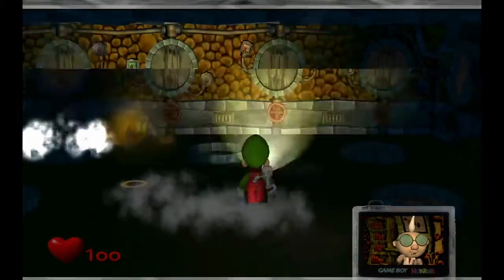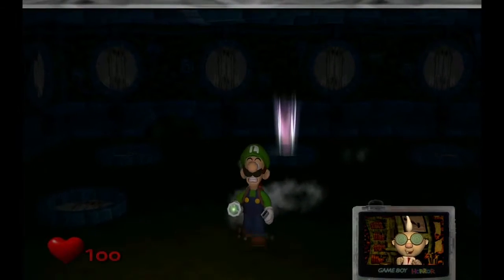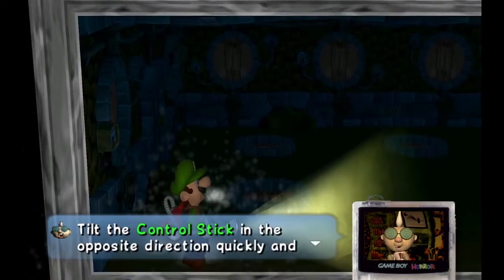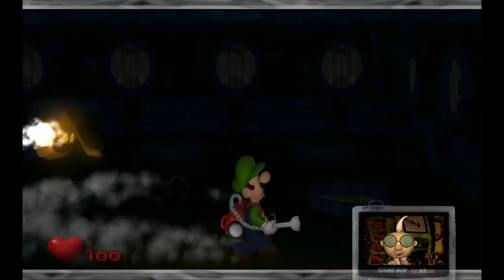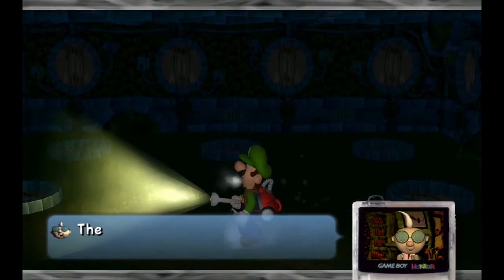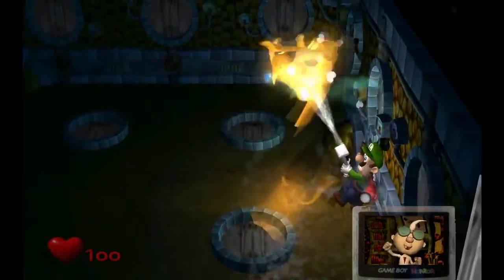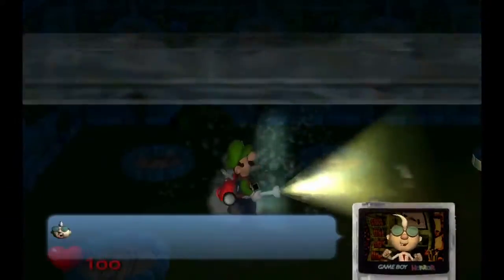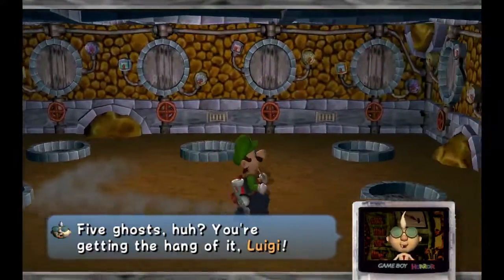They only have 10 health. So basically, if you turn around and flash your light, you stun them — then hold R to catch them. I did it really poorly, but yeah, I did it really poorly.